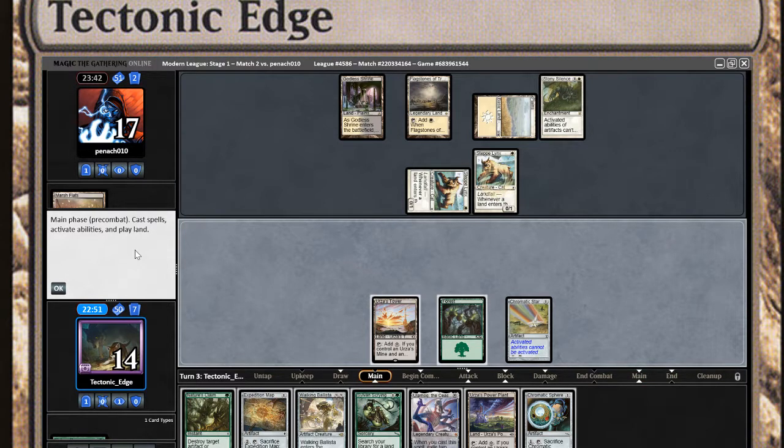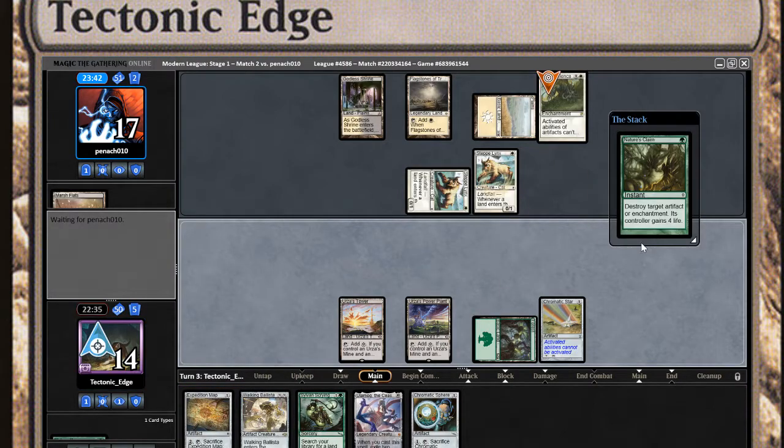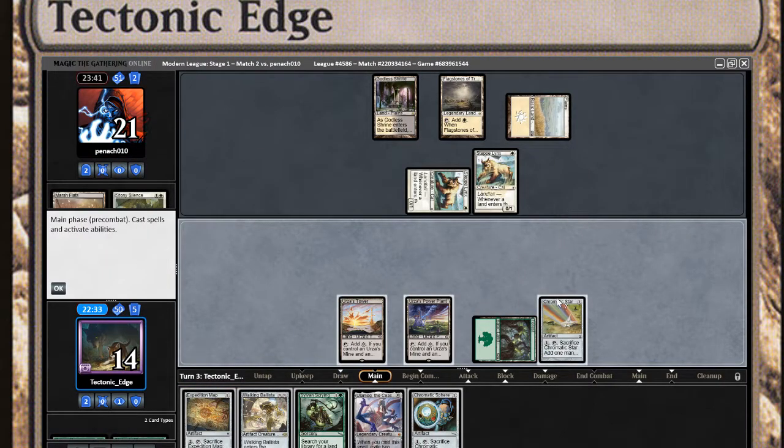Well, theoretically I could Walking Ballista one of them away, but I think my best bet is to go for Tron. Yeah, I'm still going to say my best bet is to go for Tron here. So we'll go ahead and Nature's Claim this, get their light back, crack for green.